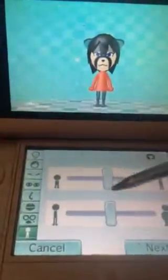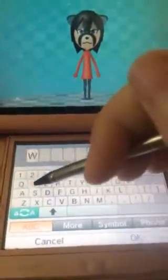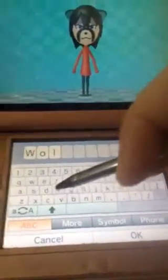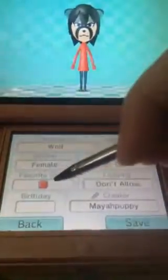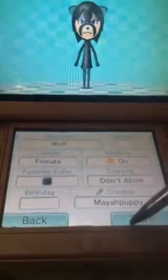Choose whatever weight and height you want. Name it whatever you want — like, this is a wolf. Color it black. You can make it your favorite and choose its birthday. And there you save it.